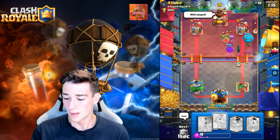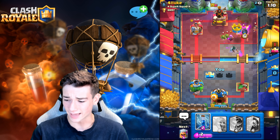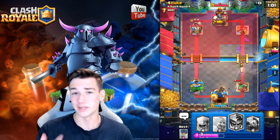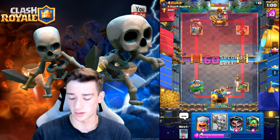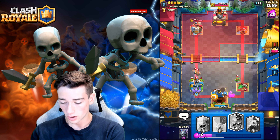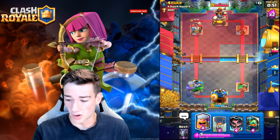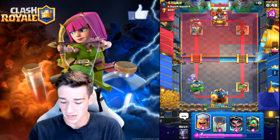Let's go Bandit here — Bandit's going to be big. Can it assassinate the Mother Witch? The huge Zap value though, and we do have Electro Wizard. All we need is 5 Elixir and we'll be able to take this all out. Let's go Bowler — we have to Bowler this. Huge! That was actually massive, and now we're going to be able to counterpush, and he knows it.